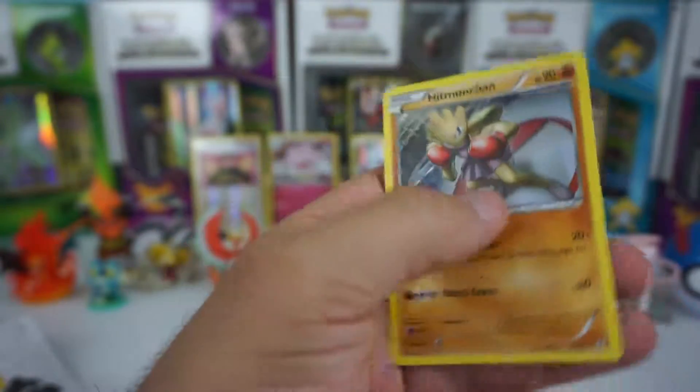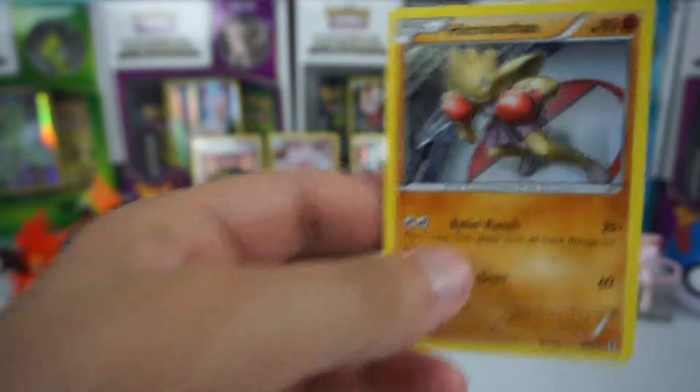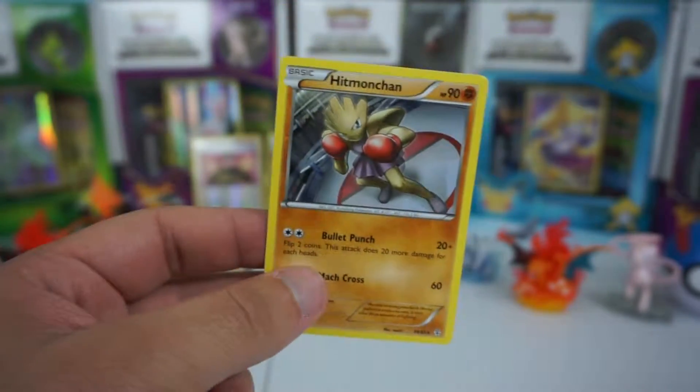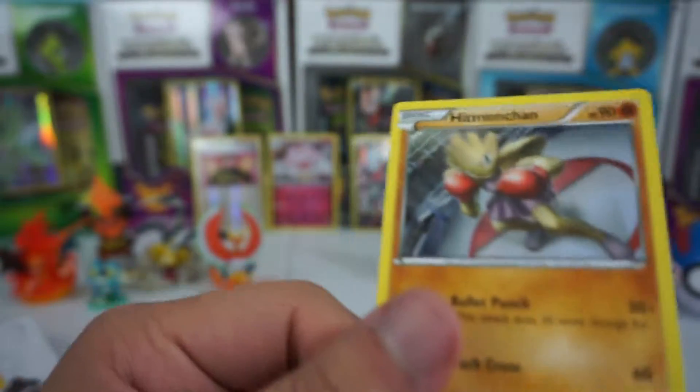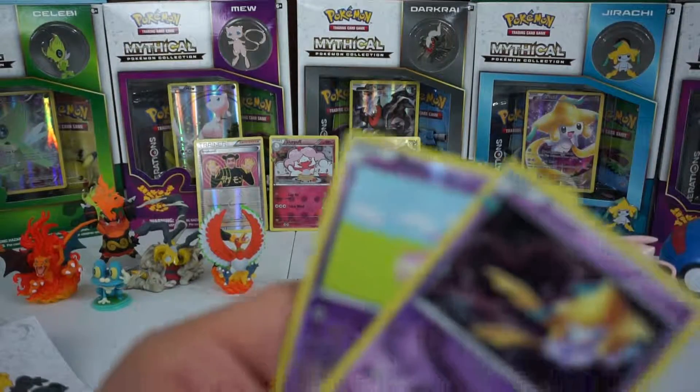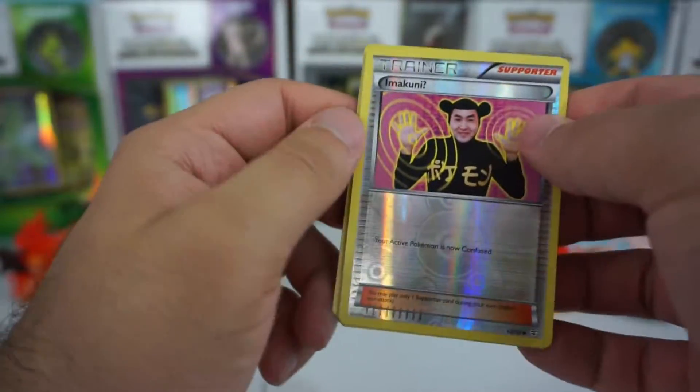And the last card is a Hitmonchan. Didn't pull any EX cards out of this box, but you know, Hitmonchan was one of my favorite original Pokemon so that's not too bad. We did pull some other good stuff, so let's go check those out.